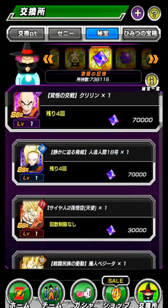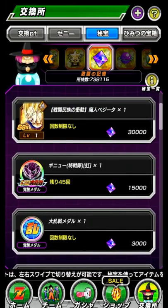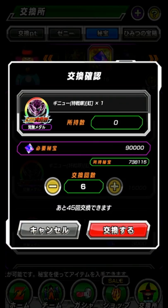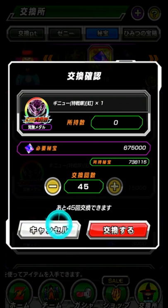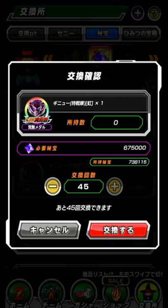If we go to the Battlefield shop now, we'll see these medals right here. You have to get 45 to fully EZA the LR Physical Ginyu Force. At 15,000 each, that doesn't seem too bad, but to buy all the medals it is 675,000. That feels like a little too much for the LR Physical Ginyu Force EZA — really for any unit. There's just a lot of stuff to buy in the Battlefield shop and it's just too much.